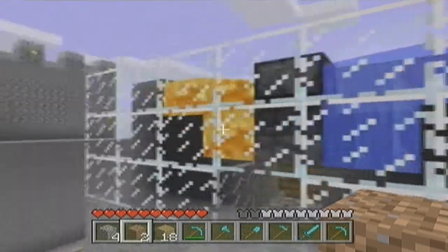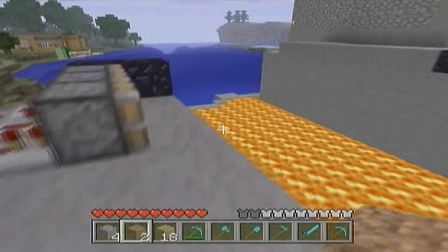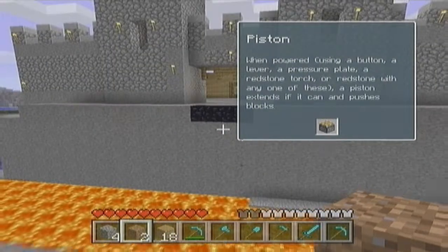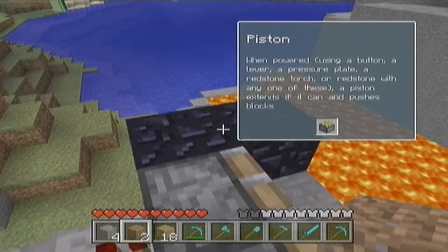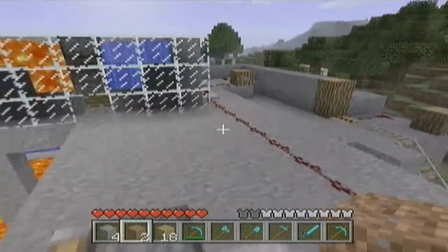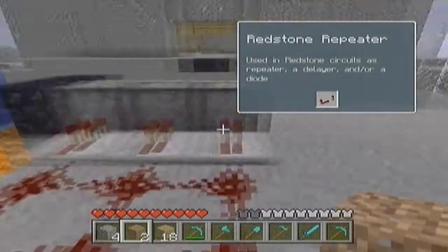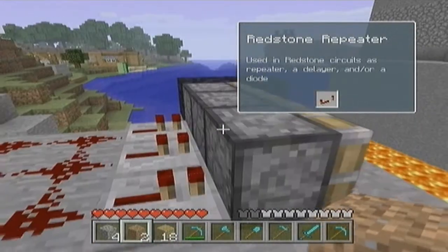Pretty much what this does: you have a little water and lava next to each other, and the piston will push and make cobblestone, then push it all the way over here until it makes a full bridge. You guys are probably wondering why there's obsidian — the reason is because pistons can't push obsidian, if I'm correct.